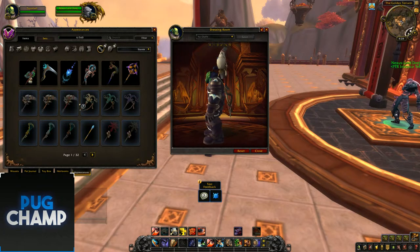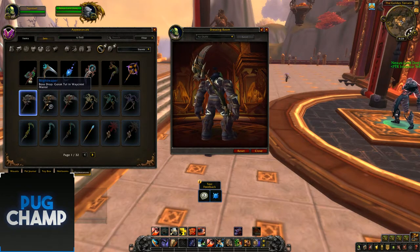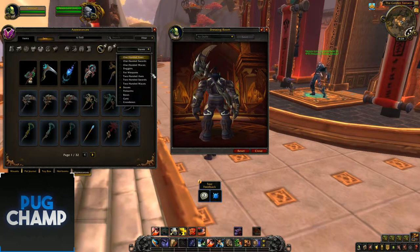Next there's another staff — it's a scythe but with a different take, quite bent. This one drops in Waycrest Manor so it'll probably fit with ghosts, and there's a skull on top there.